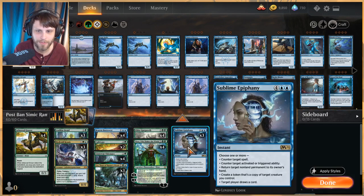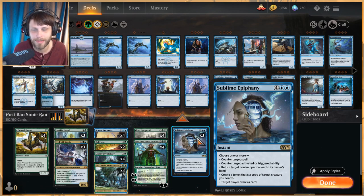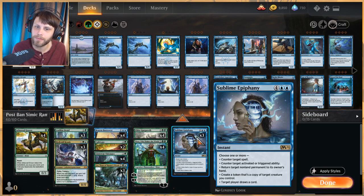We also get to play with another new — well, newish — card: Sublime Epiphany, which is one of my favorite cards from Core Set 2021. It does so much. For six mana at instant speed, you can choose one or more of its modes, or all of them if you want.